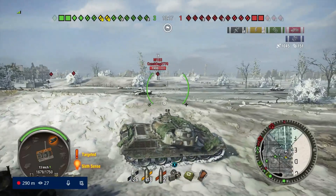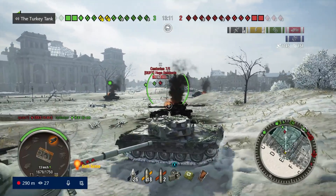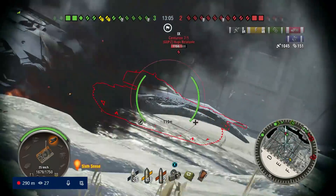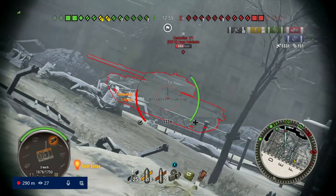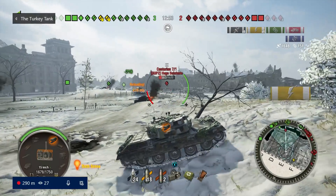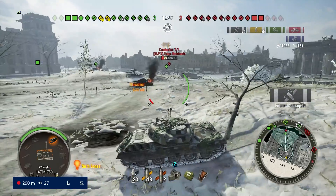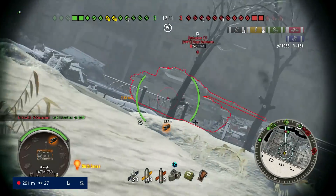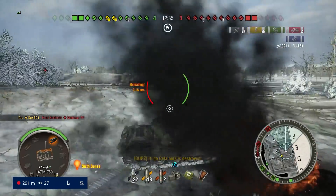Now there's a Centurion behind us deciding he wants to play that role too, which is going to go really wrong for him. He's a stock tank so I'm not too worried about him penning me hull down. He's distracted by our lights so we chew him up. I'm worried about arty - we're sat in a field behind a hill but it's really not much of a hill, so we're in the arty kill zone. Nothing much I can do - I'll just gamble that it misses while we finish him off for our second kill.